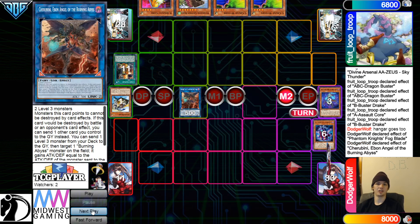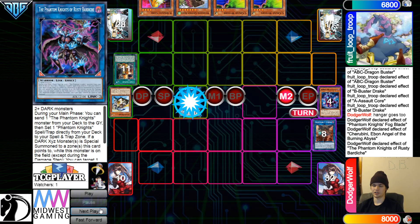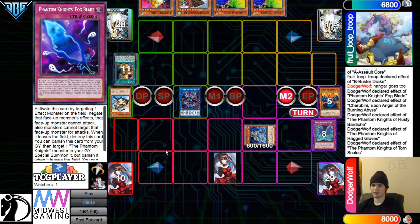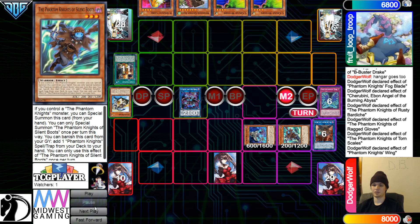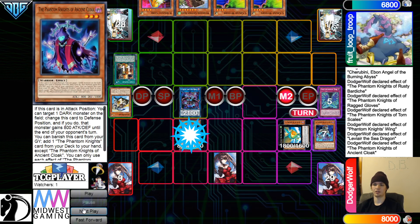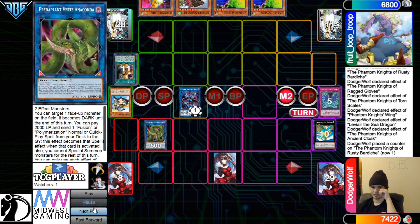Ragged Gloves banish to dump Wings. Torn Scales Effect, Special Summon itself out. Activate Wings banish, summon out the Boots. Overlay those, go for Sea Dragon. Sea Dragon Effect, attach, Special Summon out Ancient Cloak. Effect, make Rusty Gang 800. Then proceed to get rid of those to summon Anaconda. Anaconda, dump Fusion Destiny, end the Bricks, summon out the Enforcer.